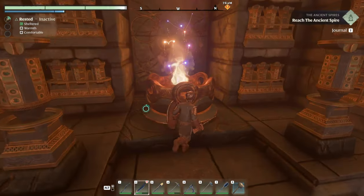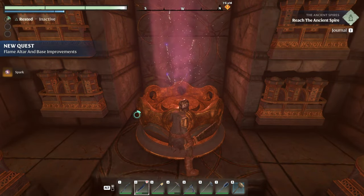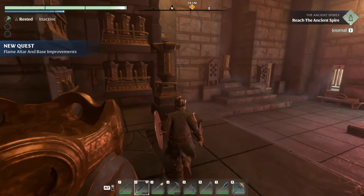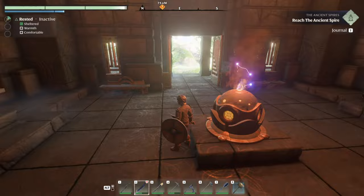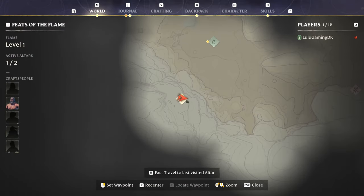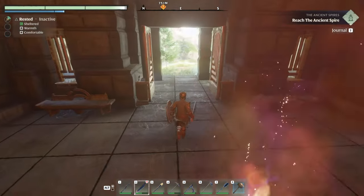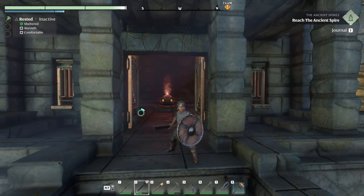Something up here — collect spark. We got a spark! So that's how we strengthen our flame. I couldn't figure out how to get a spark before — we got it by coming up here to this place. Can I fast travel to this place? Doesn't look like I can. I thought I could because of that marker but I guess not. Sweet, well there we go — we found our first spark.